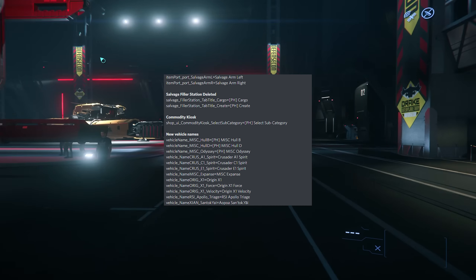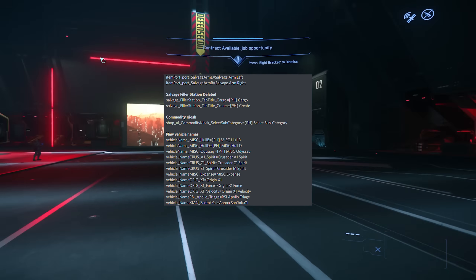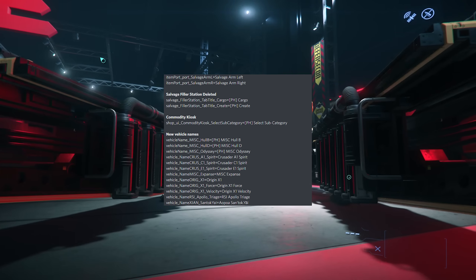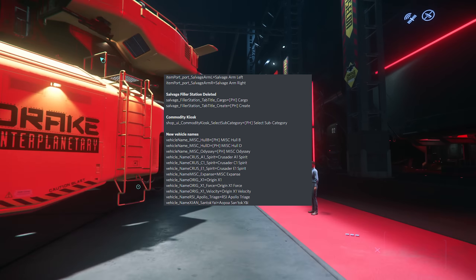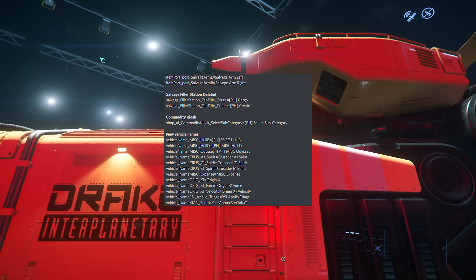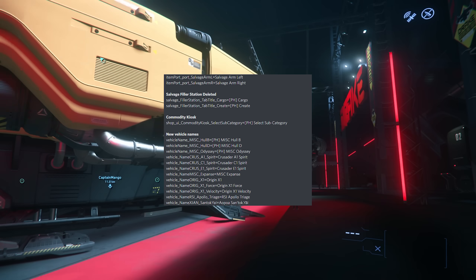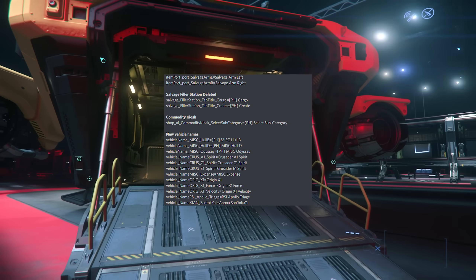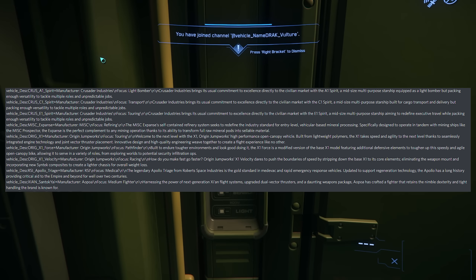So the new vehicle names — these are what have been added to the game. You've got the MISC Hull B, the MISC Hull D, the MISC Odyssey, the Crusader A1, C1, and E1 Spirit. You have the MISC Expanse, the Origin X1, the X1 Force, the X1 Velocity, and the RSI Apollo Triage. You also have the Apollo Santokiai.